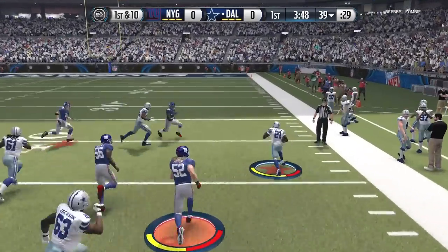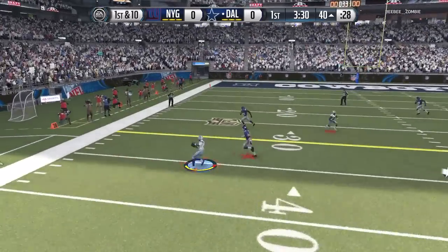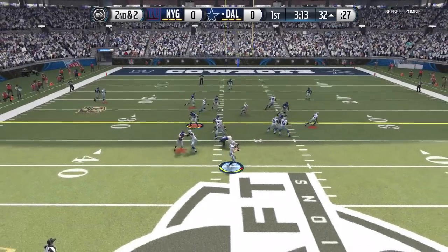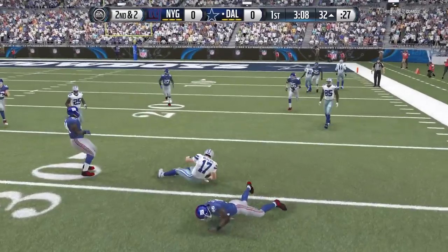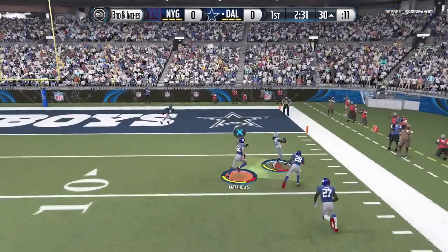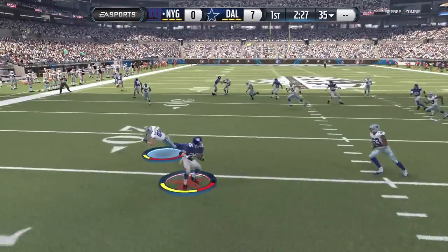He has LaDainian Tomlinson at running back — look at LT go on the first play. He also has Jamal Charles playing receiver. He comes out passing with Phillip Rivers at quarterback, throwing it to Stevie Johnson, number 11, who also plays for the Chargers. Second down and two, Rivers looks but takes off himself before getting cracked. He's not known for his mobility, but he is known for throwing dimes to Jamal Charles, who battles into the end zone for the game's first touchdown less than two minutes in.